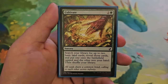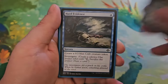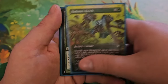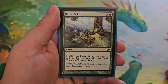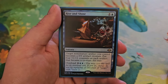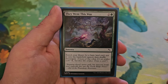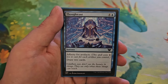Next up, sorceries. Cultivate for two and a green — search your library for up to two basic land cards, reveal those cards, put one onto the battlefield tapped and the other into your hand, then shuffle. Hard Evidence for one blue — create a 0/3 blue crab creature token and investigate. Kodama's Reach for two and a green — same effect as Cultivate. Nature's Lore for one and a green — search your library for a forest card, put it onto the battlefield tapped, then shuffle. Rise and Shine for one and a blue — target non-creature artifact you control becomes a 0/0 artifact creature; put four +1/+1 counters on each artifact that becomes a creature this way. Overload for four and two blue. They Went This Way for two and a green — search your library for a basic land card, put it onto the battlefield tapped, then shuffle and investigate. Thoughtcast for four and a blue with affinity for artifacts — draw two cards.